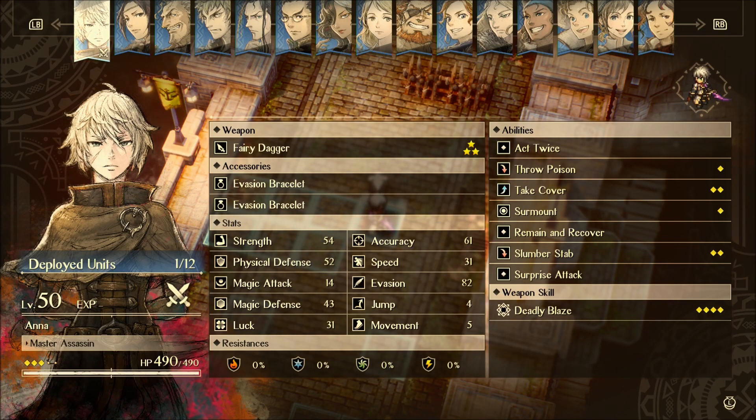Hello everybody, welcome back once again. I've got another character guide for you for Triangle Strategy. This time we're going to be looking at Anna. I really like Anna — one of my favorite characters in the game. She starts out good and basically stays good the entire game, and kind of at the end of the game she's actually pretty broken because of the evasion stat.